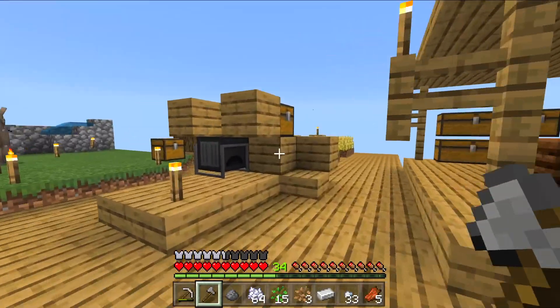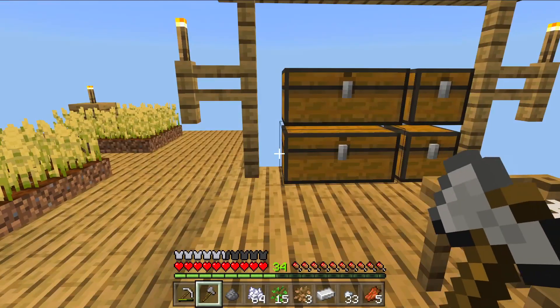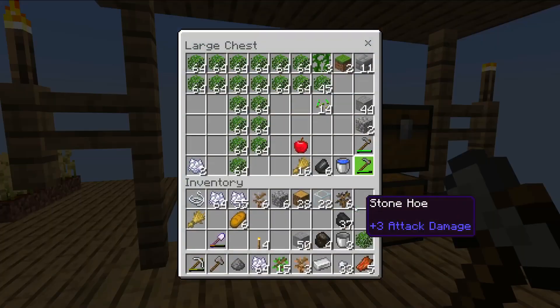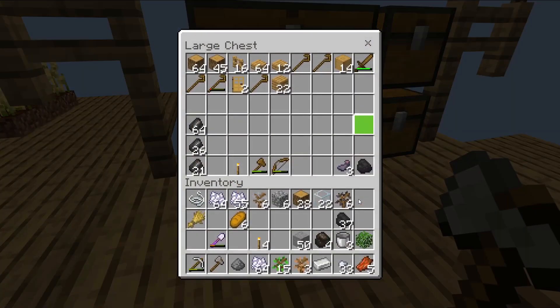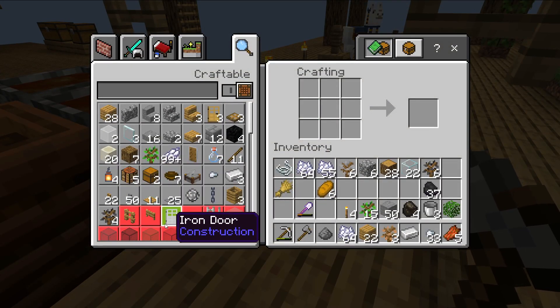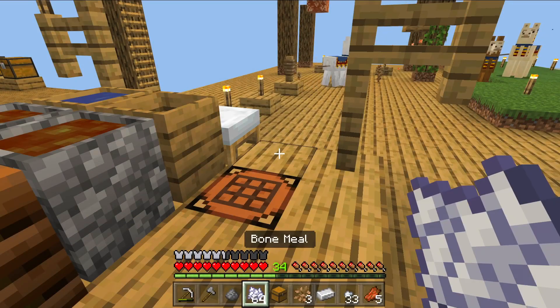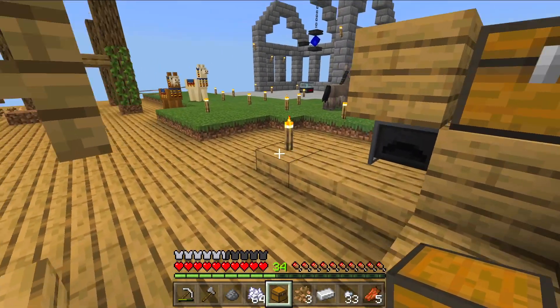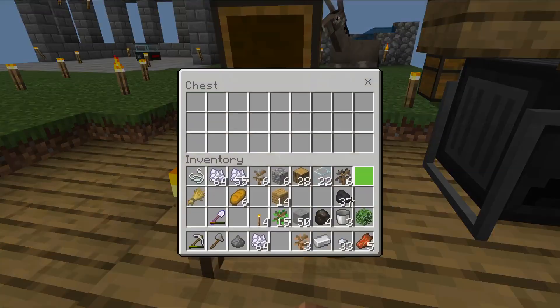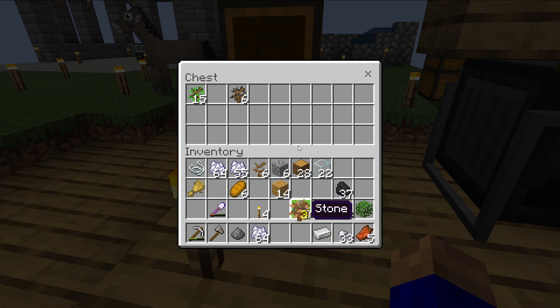We need a chest for all these. Let me get a chest - nothing in here, let's sort one out. I like making barrels but let's make ourselves a chest. We'll put this chest just here for now. We've got six saplings, so let's crack on - you need cobblestone then coal then iron, and we've gone iron. Let me make sure we're not losing any of these.